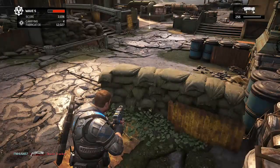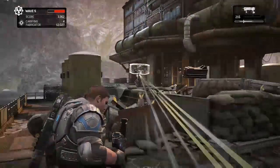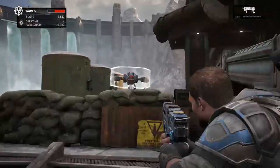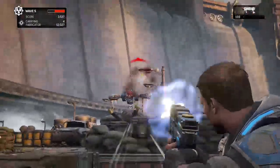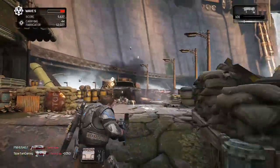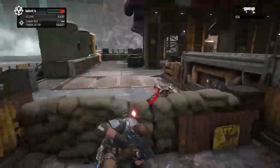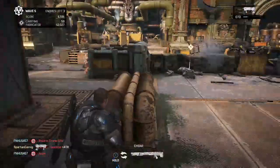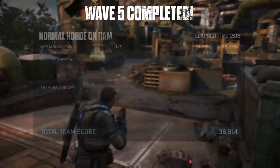Moving on to the last one — the biggest, most annoying pain in the ass of the bosses — which is the Snatcher. These guys are pretty quick, and while they don't have a ton of health, they're still a boss so they have a decent amount. Depending on the map, they will be able to jump either across the map or halfway across the map, which is really unnerving. If you go down, they will eat you and run away to the end of the map — pretty much making you die until that wave is done.